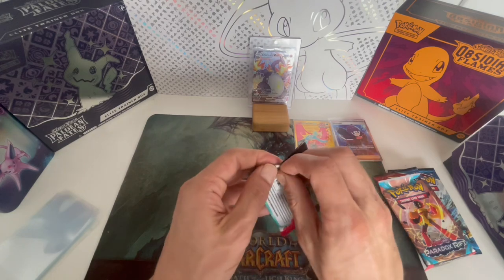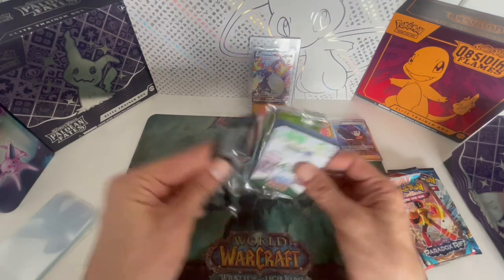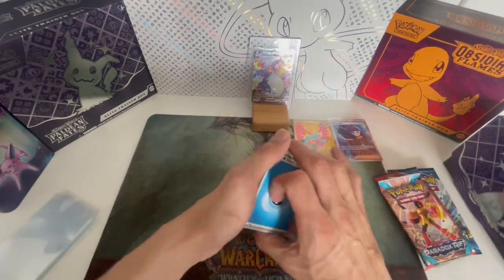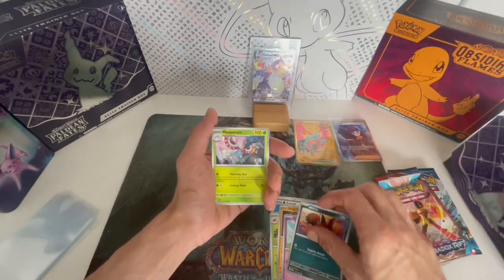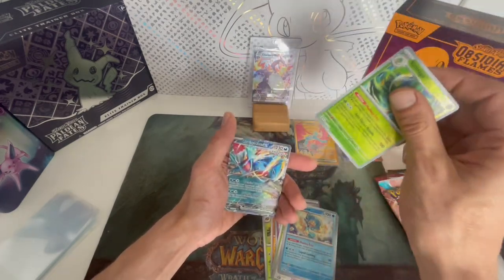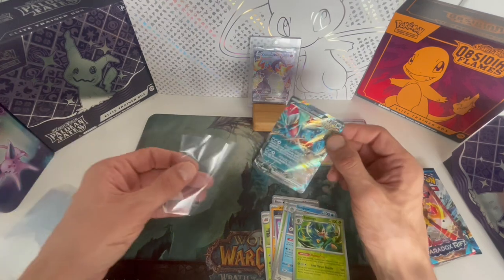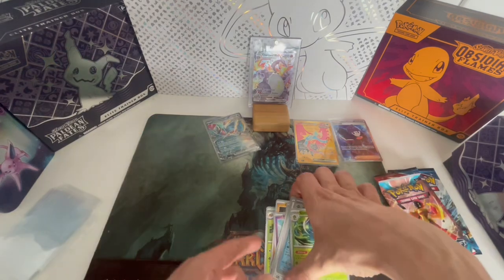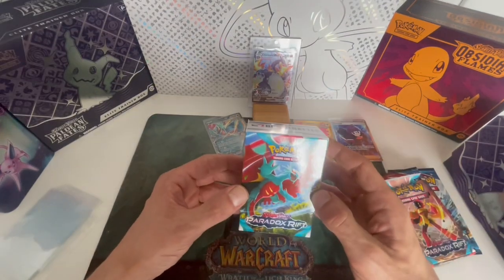Next pack — let's see if we get all four hits from the Paradox Rift Build and Battle box. And if it hits like this, maybe we'll go buy some more. So, third pack of Paradox Rift — we already got our golden hit, so we're not expecting anything else really. And we get the Roaring Moon regular EX. Very nice, very nice. This Build and Battle box is very nice — very nice hits.